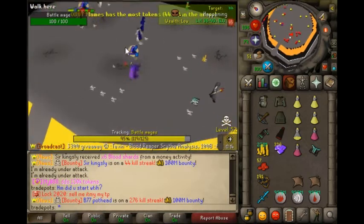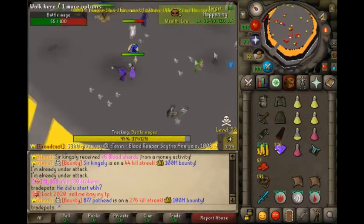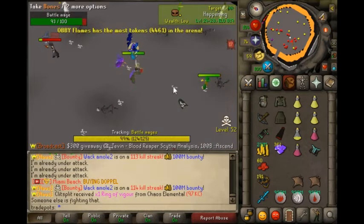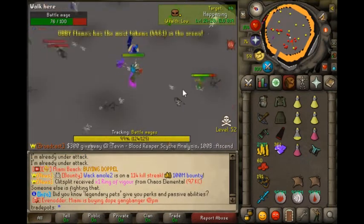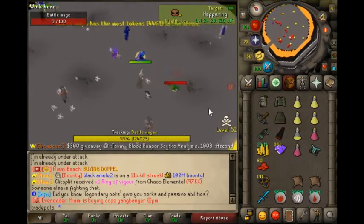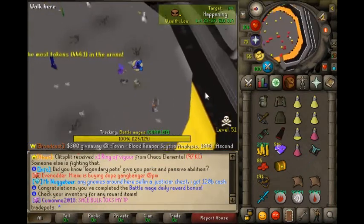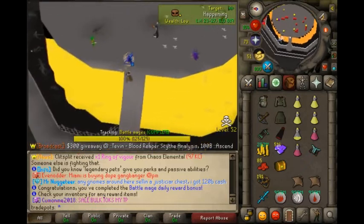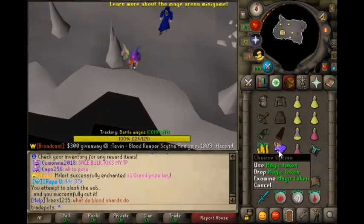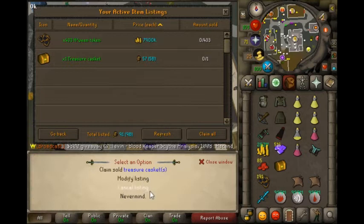I probably could have literally dropped him right there but I don't want to be risking anything. And here we go, last kill. Hopefully we can get an arcane demon on last kill, that would be sick. Nope - there's my task complete and there's another casket. Alright let's get out of here. We're out of the wild and we made 500 tokens as well.